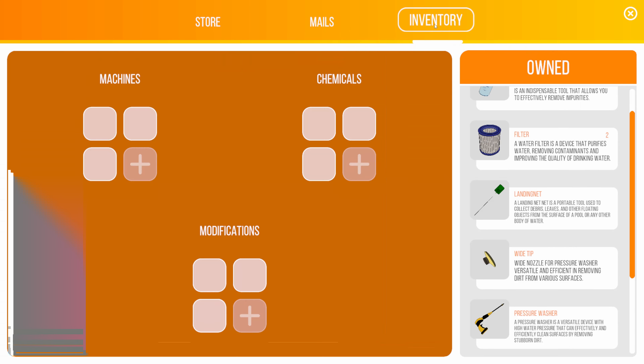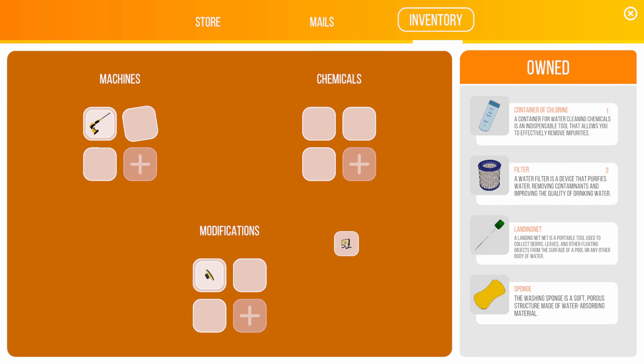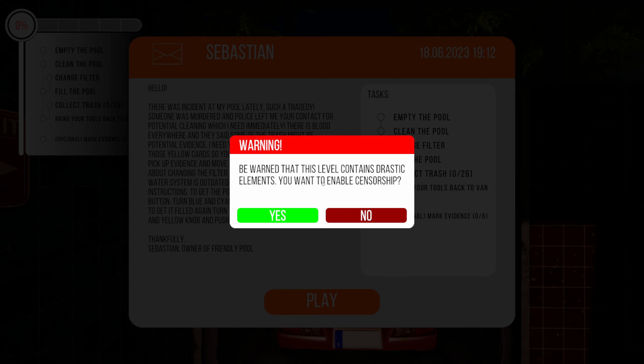Let's get the pressure washer in inventory. I'll bring the Y-tip to show you what I did wrong the first time, and we need the filter. Let's accept the job. They already gave us a warning, and I'll warn you too — there's going to be blood everywhere, what looks like blood. The game asks if you want to enable censorship — I said no.